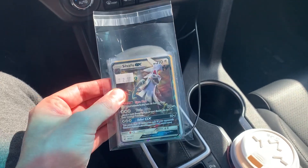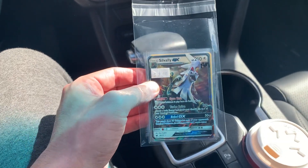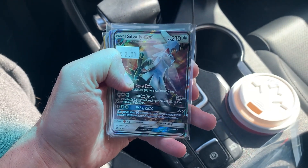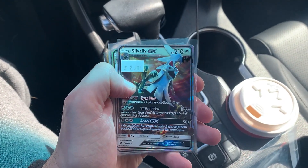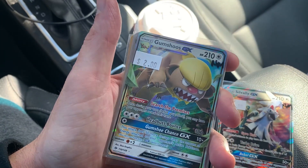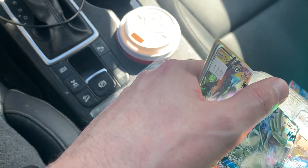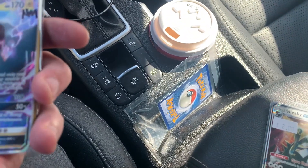We are back in the car with the cards that we were able to trade for out of all the bulk we brought to the store today. I'm going to take this out of the penny sleeve and show you what I got. I actually got a few GX cards — they were just really cheap and I don't have these in my GX collection yet, so I thought I'd grab them. We got Gumshoe GX, $2 for all these GX cards, which I think is a great deal. Drampa GX and then Tapu Coco GX as well.